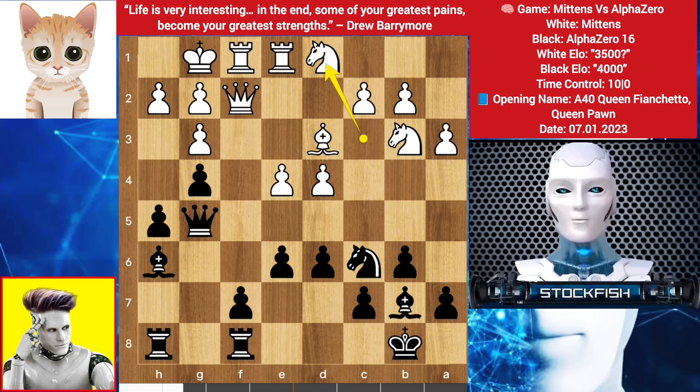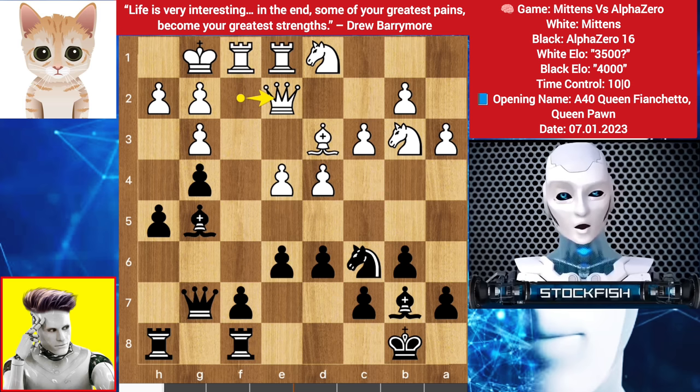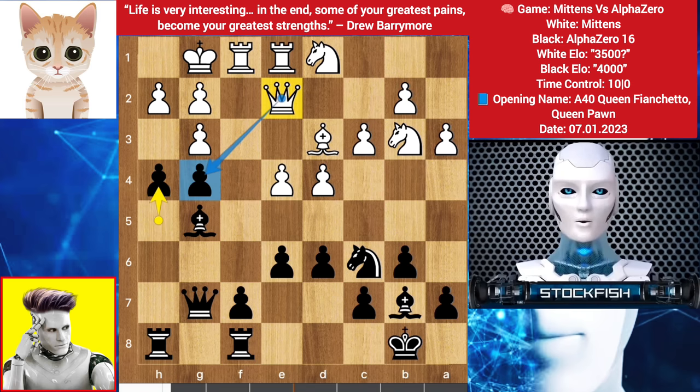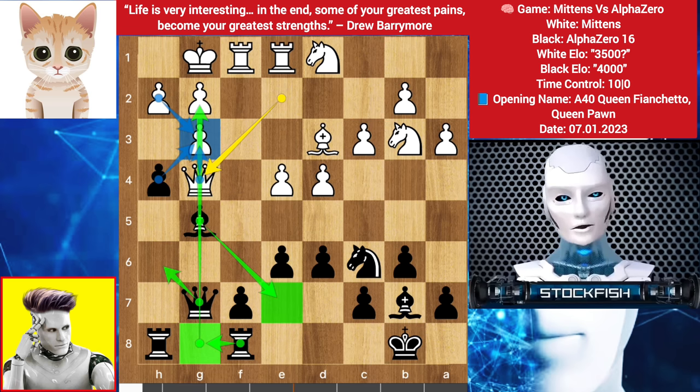Knight back to D1 — he wants to re-route his Knight via C3, building a queenside pawn chain. Queen back to G7, we have C3. Bishop to G5, H4 is coming and White can't stop Black from playing H4. Queen slides to E2, we have H4. Best is to take the pawn, but that won't solve White's problem — if it happens, then pawn takes, pawn takes, or Queen takes, no matter what you play. Then Rook here, Queen here, Bishop backs — the H and G files will be super weak for White.